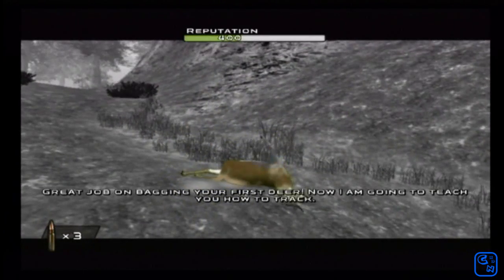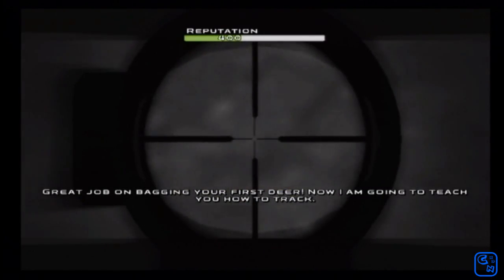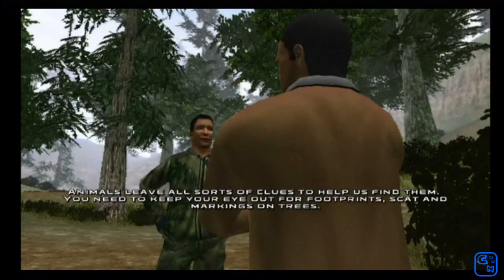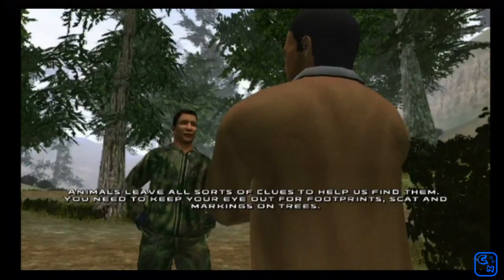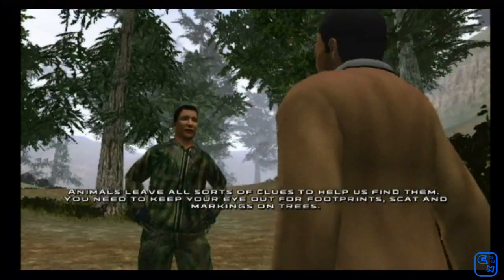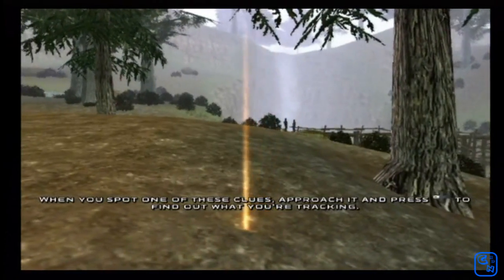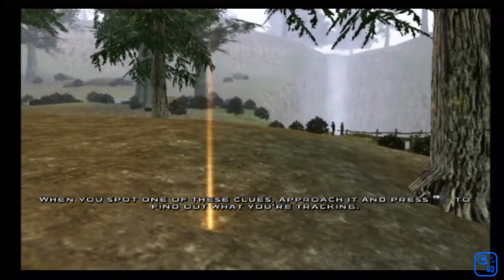Great job on bagging your first deer. Now I'm going to teach you how to track. Animals leave all sorts of clues to help us find them — you need to keep your eye out for footprints, scat, and markings on trees. When you spot one of these clues, approach it and press left on the plus control pad to find out what you're tracking.